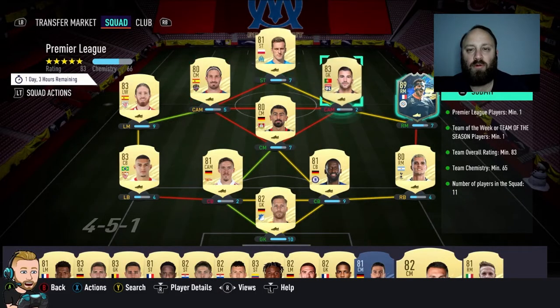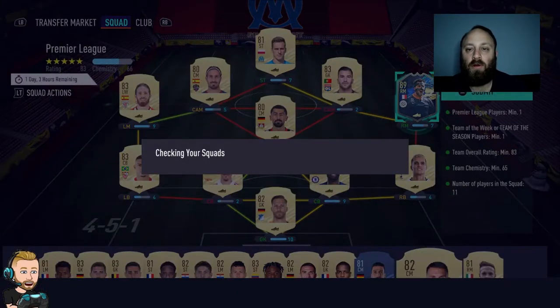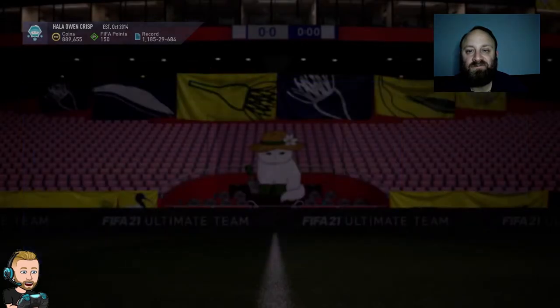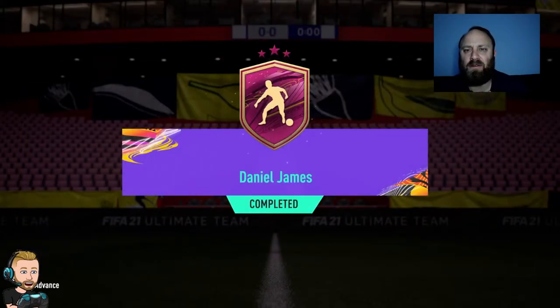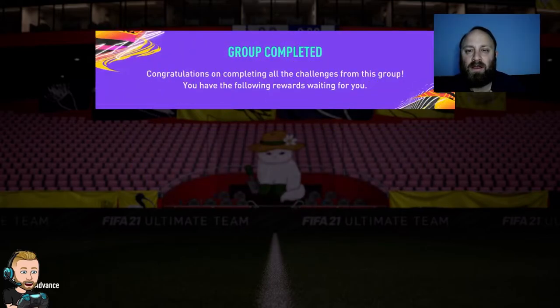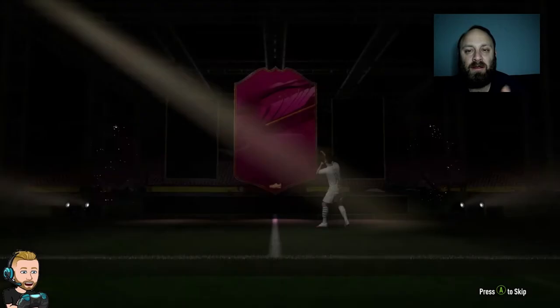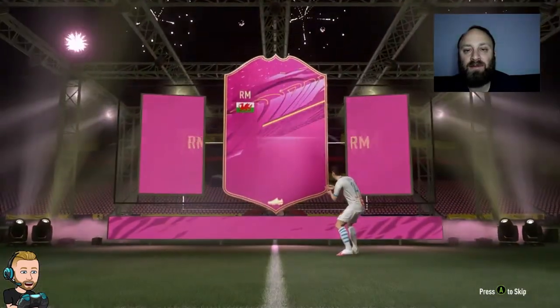Alright, we've gone and pulled that other board day into the last of the Dan James SBC, so Dan James is now finished. It's pretty easy to craft just with a lot of dupes that I had in the club as untradeable. Will we use this card? Maybe, maybe not. I'll put him onto the bench, get him into the mix and we'll see how he goes. Dan James into the club — glad to have him here.